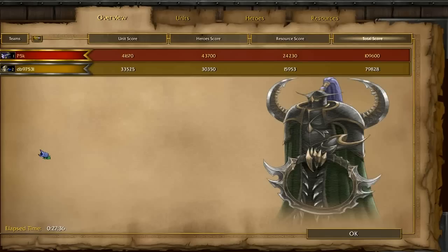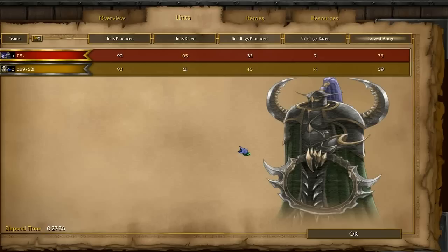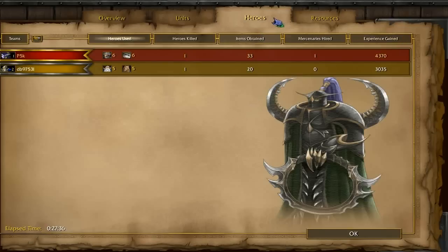Looking at the overview tabs — every score I beat him on. He actually beat me in units produced because he has summons and militia, but I kill a lot of units. He kills 61 out of my 90 produced, though many of my units become buildings or get detonated. I outcrept him and picked off a lot of peasants and water elementals. He beat me on buildings raised due to tower production and destroying my entire base, but I had the largest army.